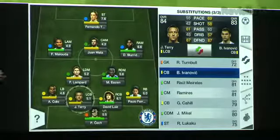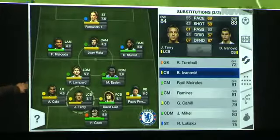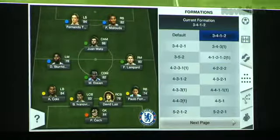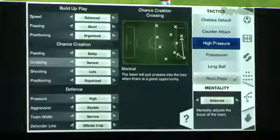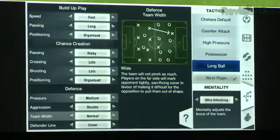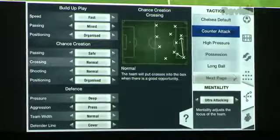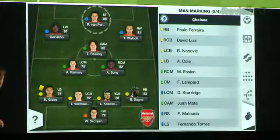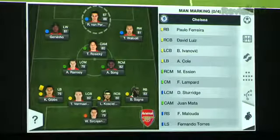The other tab is substitutions — you can make subs on the fly without interrupting the game and check how your player's doing with his performance rating. There's a formations tab where you can change formations on the fly, and similarly a tactics tab with a robust tactics system — millions of variations that you can do, all on the fly while the game's running. And finally, the man marking tab where you can assign a marker to a danger man who's tearing you to pieces.